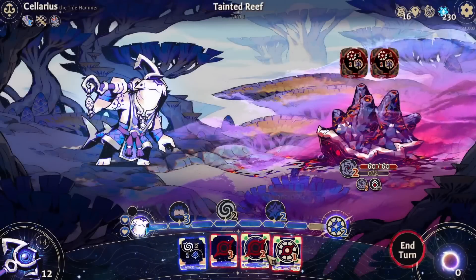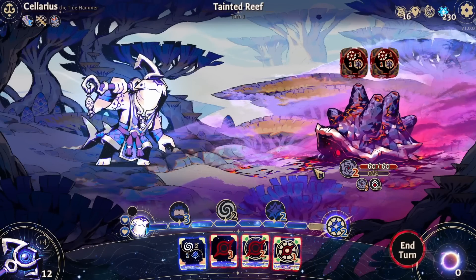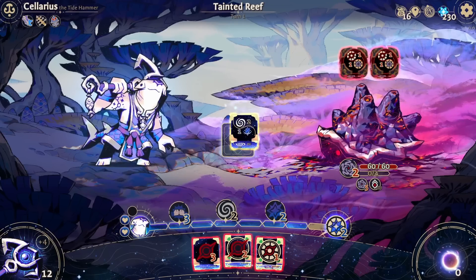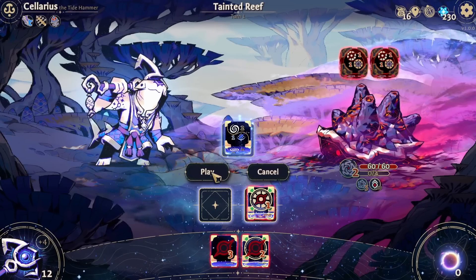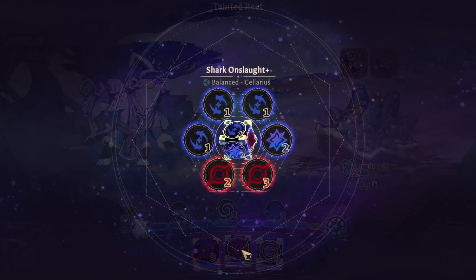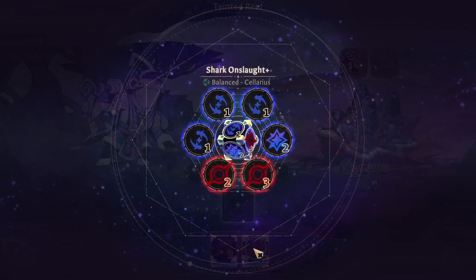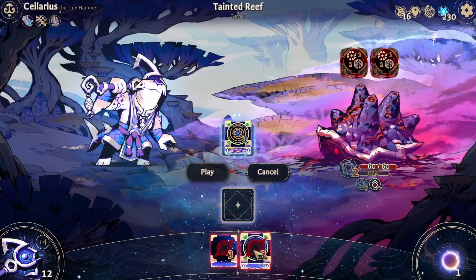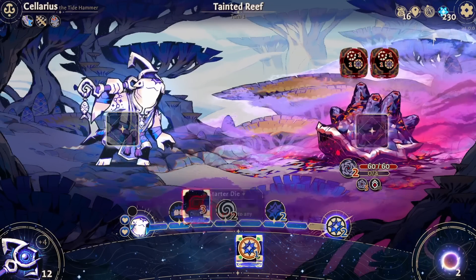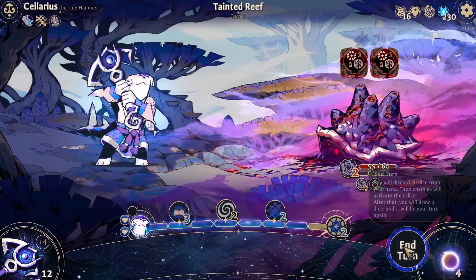Alright, let's take a look. Unfortunately I think I'm just going to have to hit myself here. We can reroll at least this one - please give me what I want. Yes, okay. So what do we want to fix? This one, this one, probably this one. Alright, there we go. So now I can still hit myself if I want to because it's going to have no downsides and we're good.